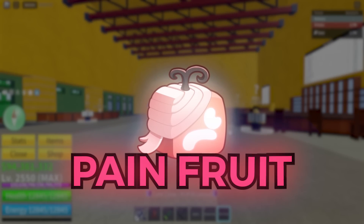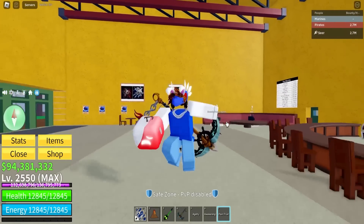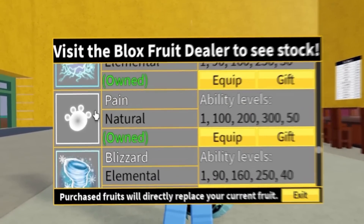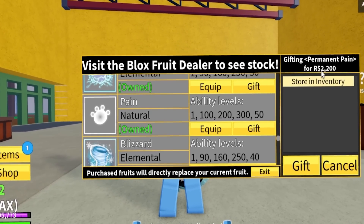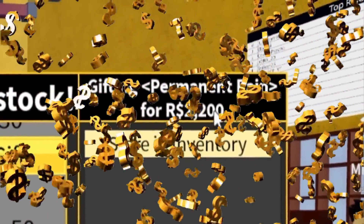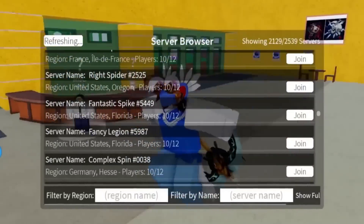In today's video we're gonna be trading the permanent pain fruit and seeing what offers we can get, because maybe we can get some overpays. Keep in mind if you guys go to the store, we got the pain fruit, we got the blizzard, and now we got mythical fruits — that means it's one of the most expensive legendary fruits in the entire game, costing well over 2200 robux. Let's go and get in the first server.